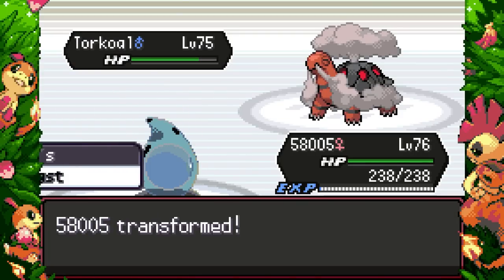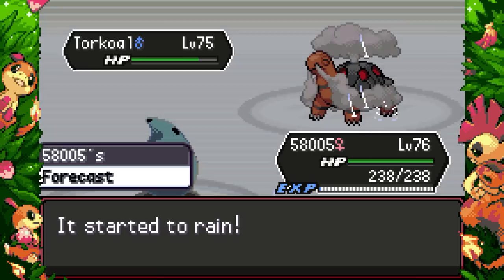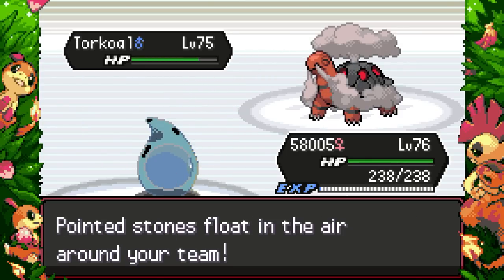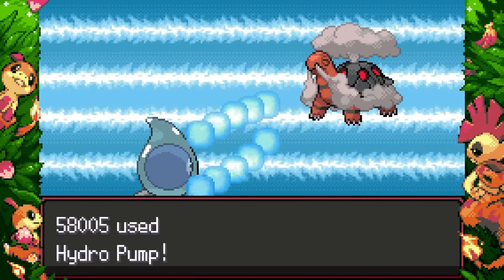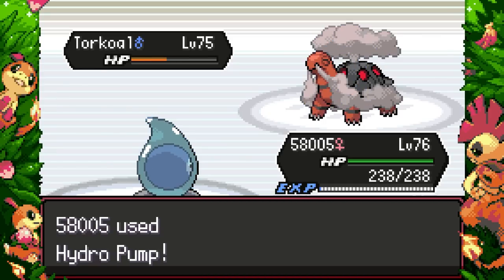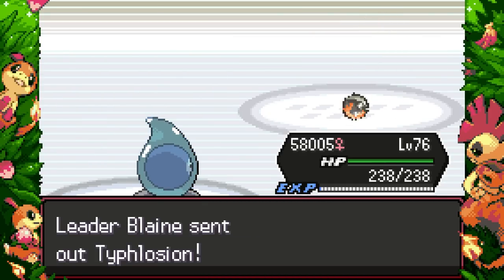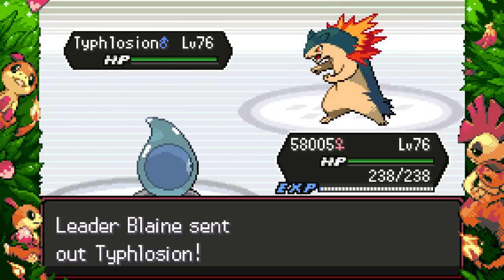I wonder if I send Castform in, will it change the weather? I feel like with Forecast, it just adapts rather than sets weather — let's test it. Drought comes up, I go Volt Switch, send Castform in, and because of the Damp Rock we do get to change it! Let's go — we're on. He sets up Stealth Rocks, which is annoying. Let's Hydro Pump — we land! That will definitely kill Torkoal; it has no Special Defense.